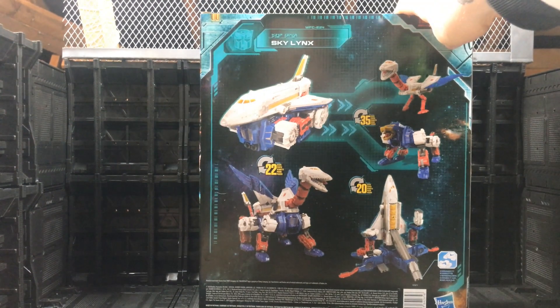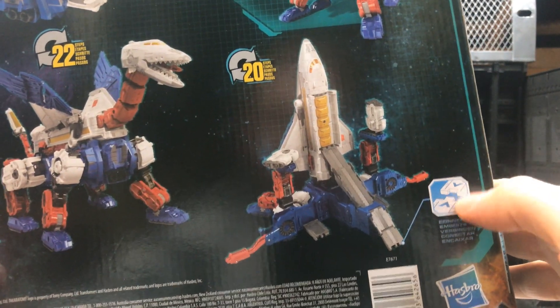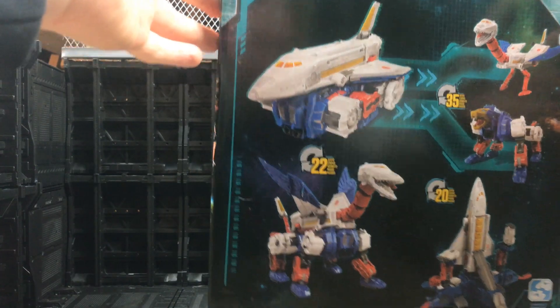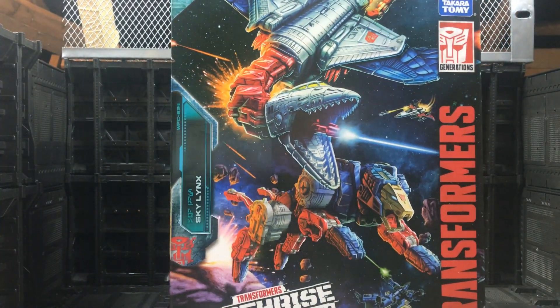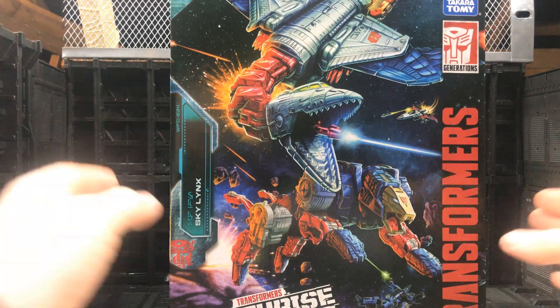On the back we get the all-important product shots. He transforms in 22 steps, 35 steps, and 20 steps — there are a lot of steps going on here. It's a really big, nice box. The only issue for me is the same issue they had with Jetfire: if you're an 'I keep everything in the box' person, you've got a very pretty box on your shelf with no way to display the product inside it. Why is there no little window?